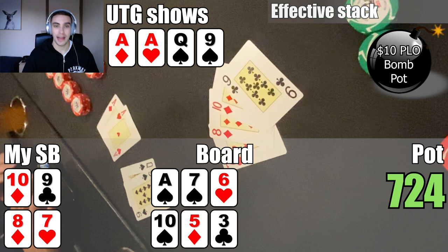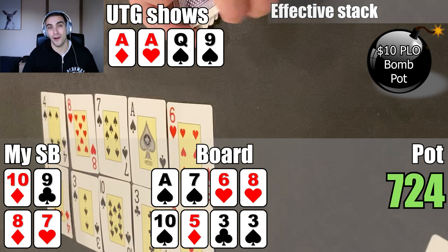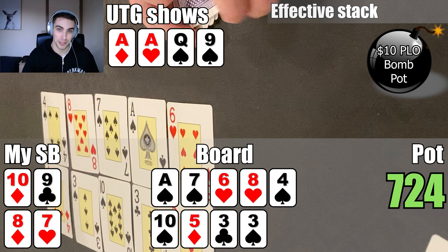You get to see the run-outs here. On the first board we do make our straight, which is pretty good news. But we don't make two pair on the second board, and by the river the front door flush gets in on the first board. So the opponent ends up scooping us on this one. Pretty sick, and definitely did it to myself by overplaying this hand.